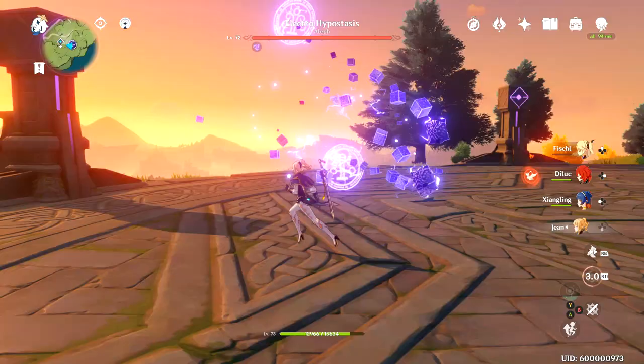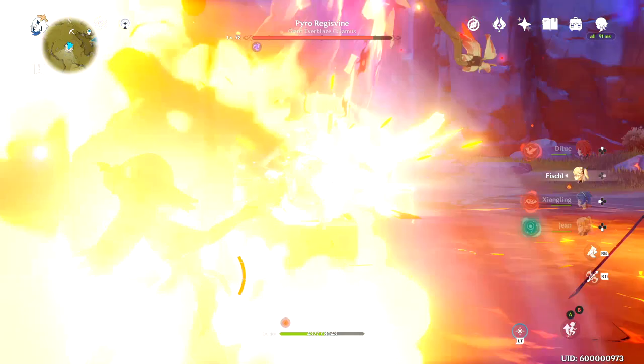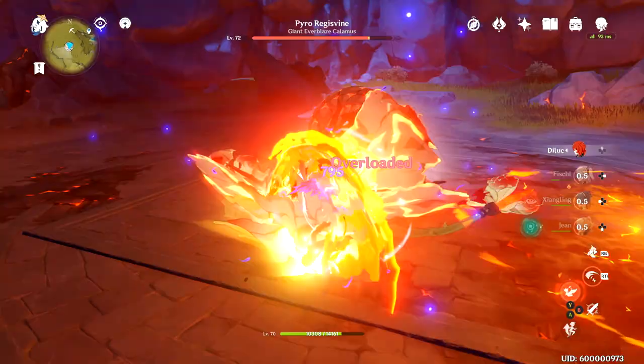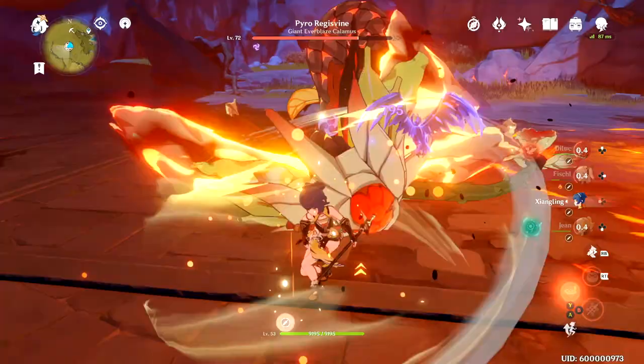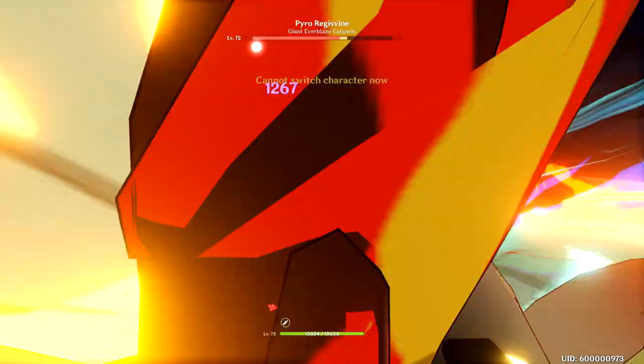First things first, let's talk about elemental builds and their purpose. Oftentimes elemental builds are either support or secondary DPS builds, but elemental builds can also be the ones used to kill bosses in record time if you're running the right team composition. This is mostly due to combo damage, which is a result of multiple elements used in conjunction. For Jean in particular this is called swirl damage, which is essentially elemental damage that mimics the previous element but scales off of Jean's elemental mastery.